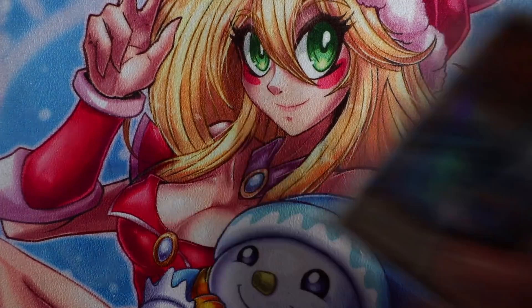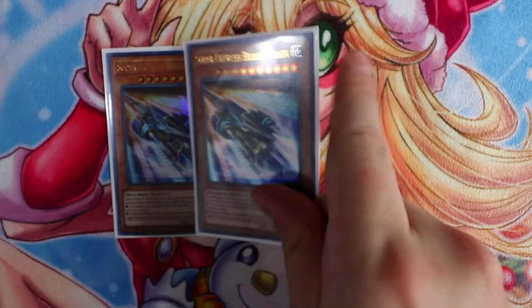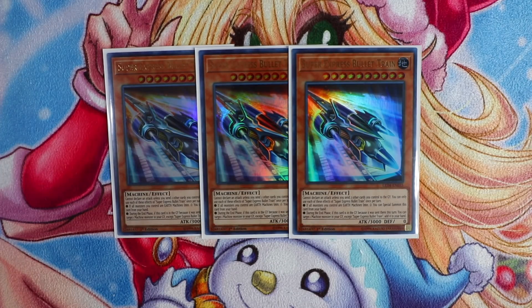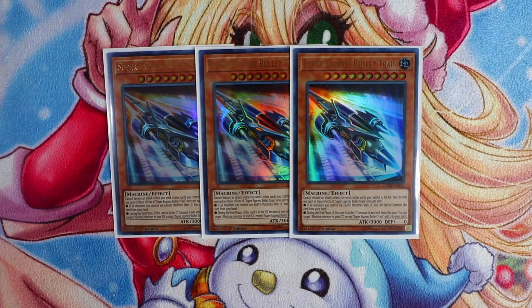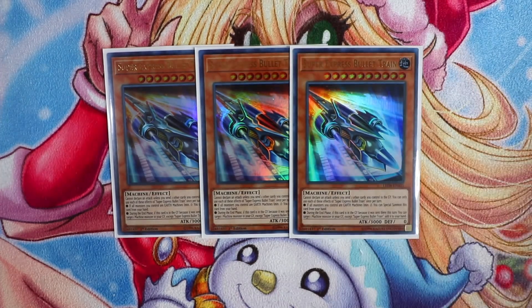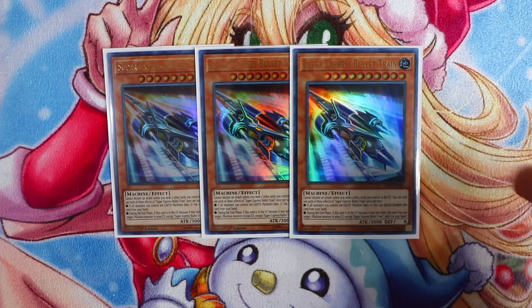Starting with the monsters, I'm playing triple Super Express Bullet Train. This card cannot declare an attack unless you send two other cards you control to the graveyard. If all monsters you control are Earth Machine monsters — minimum one — you can special summon this card from your hand, so it's a free Level 10 monster. During the end phase, if this card was sent to the graveyard this turn, you can target one Machine monster in your graveyard except Super Express Bullet Train and add it to your hand, letting you recur your trains from the grave.